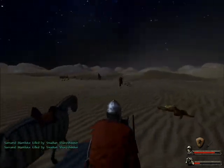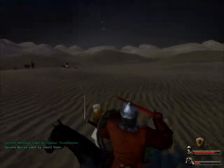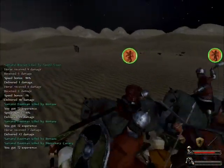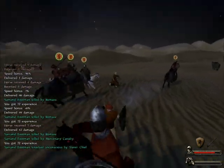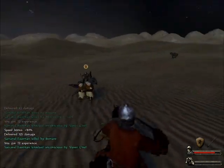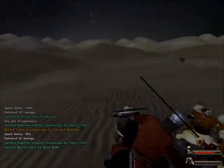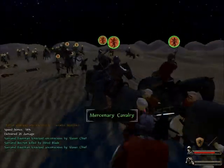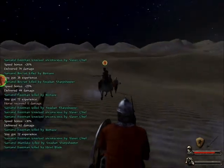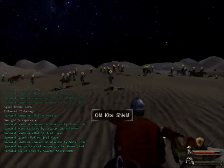That looks like we're about done. Looks like they have reinforcements on this one — let's take him out. Now at this point you have enough momentum to not even worry about formations. Just let your men do the work, and you can help them out if need be.